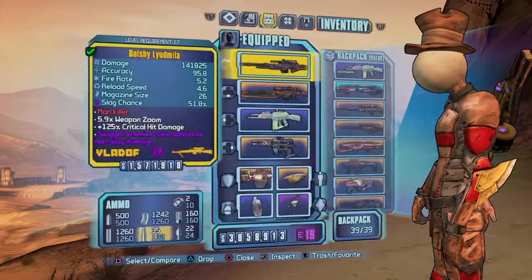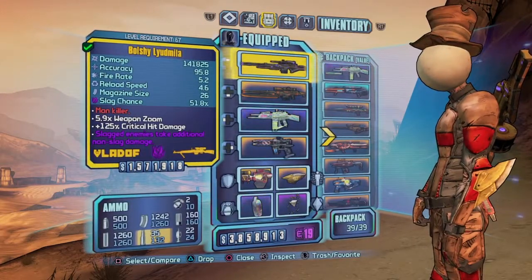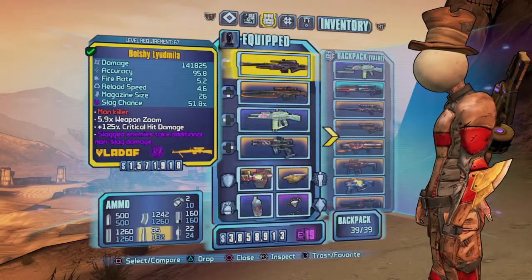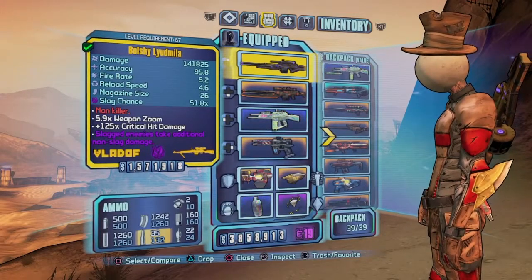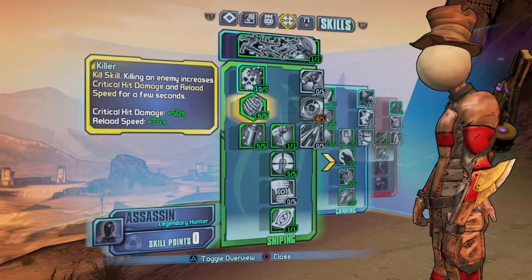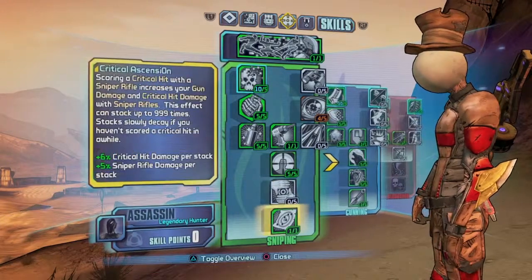The Lyuda is a sniper rifle that has a plus 125% critical hit damage, a 26 magazine size, and a very fast fire rate. It fires as fast as you can pull the trigger, and for this sniper rifle, this critical damage is literally insane. Taking a look at my skill tree, if you go to the sniper skill tree especially, with all the critical hit perks that they give you, it really just makes it kind of unfair to have this sniper.